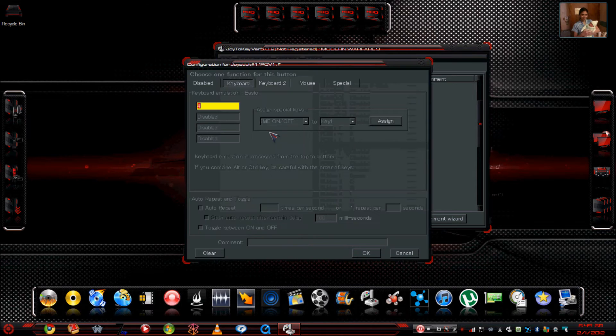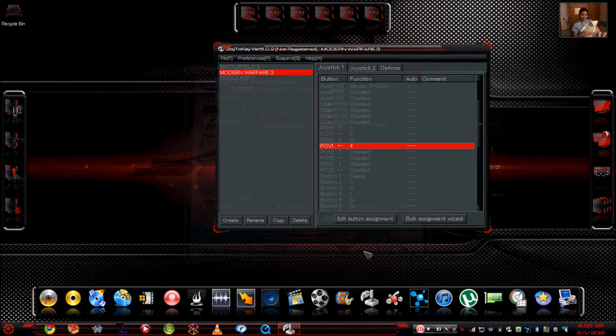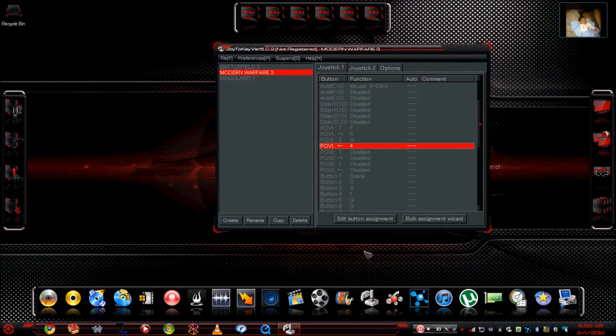Now, an important note: when you program D-pad up as 4, there is a big difference between the number 4 on the numpad and the regular number 4 above the letters. You need to use the regular number 4. If you use the numpad version and try to use that D-pad during the game it will not work — I know because it happened to me. I promise you, the numpad numbers will not work the same as the regular numbers on your keyboard.